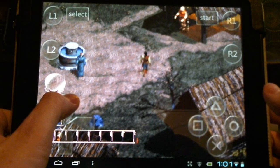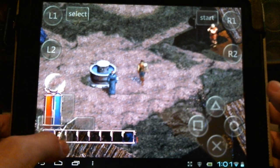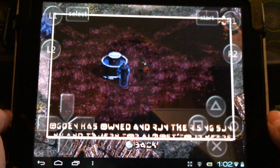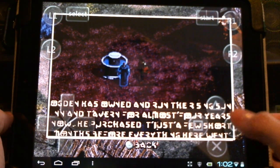Here you can see me in Tristram. Little bird sound effects have been added. Let's talk to Cain. Now you'll notice the dialogue comes up, but it's not spoken. Let's go to the first dungeon — which is a difference from the PC version.